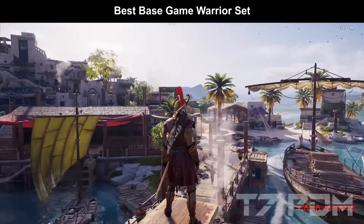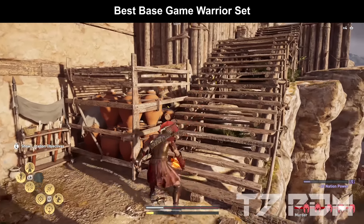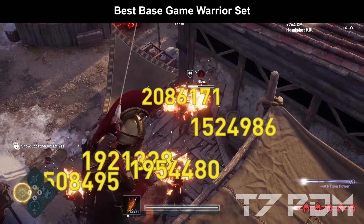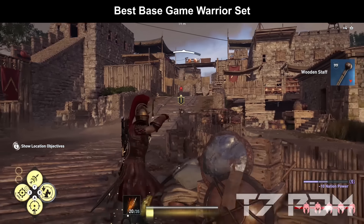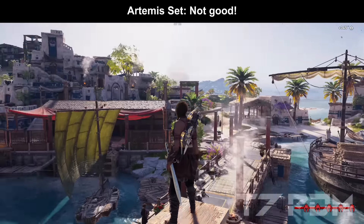The War Hero set is not only looking nice, it is also the best free Warrior set in the entire game. You cannot get any better set if you only want to play with legendary items, except if you go for DLC sets such as the Renegade set or the Nemean Lion set. When you've acquired all pieces for the War Hero set, this should be your go-to if you're a Warrior player. And thanks to the Isu Legacy Bow, the War Hero set will also single-handedly be the best Hunter set, because it uses your Warrior damage when you shoot arrows.